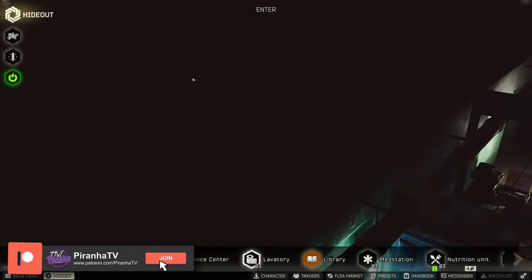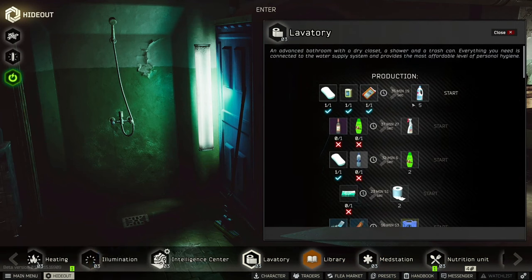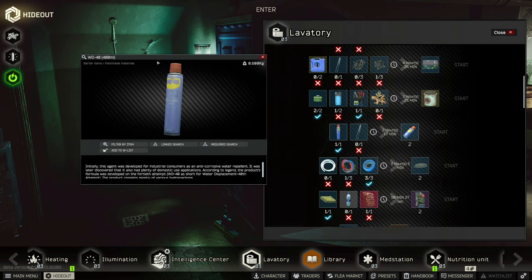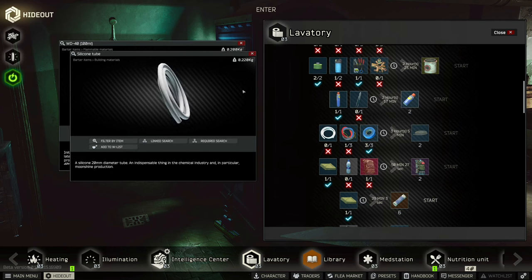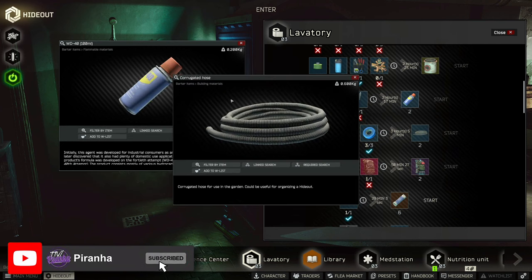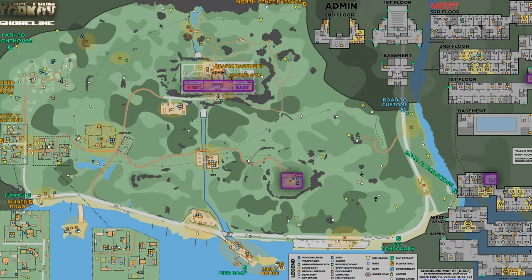You can craft all of the items in your Lavatory level 2 if you happen to have it. Soap, alkali, and sodium gives you five ox bleach. Vodka and shampoo gives you one clean wiper. Going down a little bit more, the WD-40 400ml and one metal cutting scissors crafts two of the small WD-40s. Then for the hoses, one silicon tube, three wires, and three insulating tapes gives you two corrugated hoses.